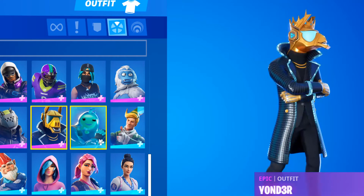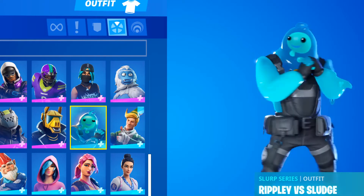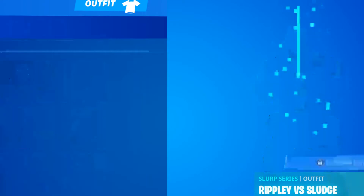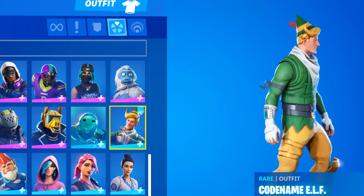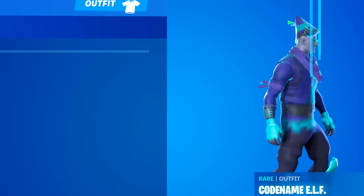Now we got Xlord - cool skin, very nice skin actually. Best style is probably the green. The no-shirt one is pretty cool too. Now we got Ripley vs Sludge - I never really liked this skin. I couldn't even get the styles because I rarely completed challenges.